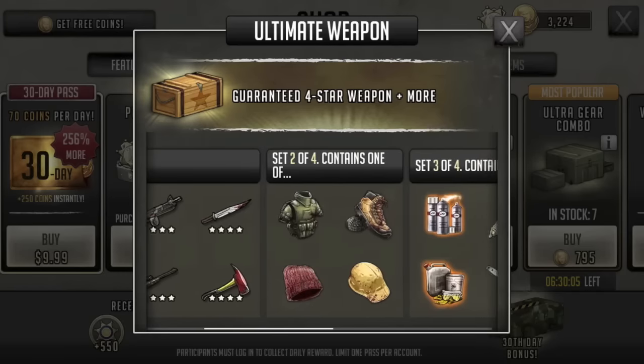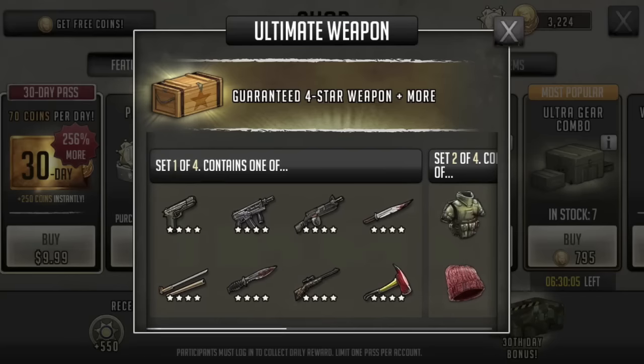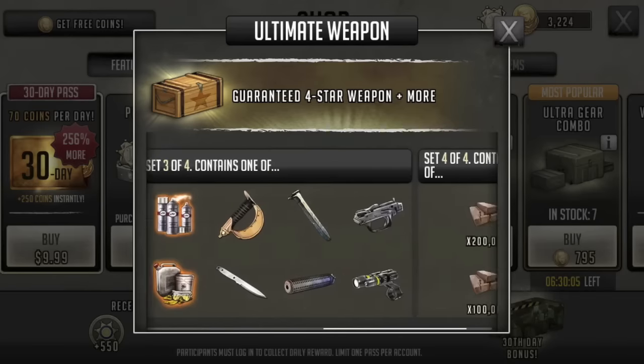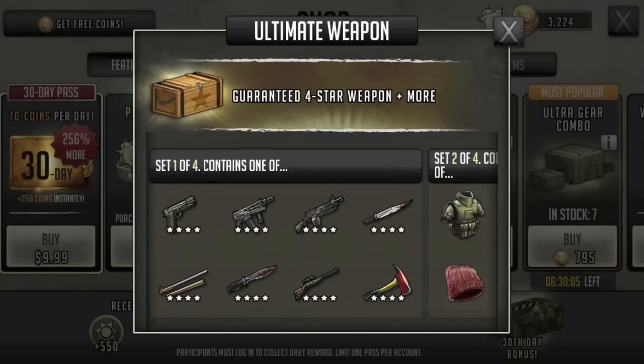Then we have the flak and the beanie and the hiking boots and the safety helmet. Because you're going to get a safety helmet or a hiking boot the vast majority of the time, this also has very tiny value for you. And then we get to a guaranteed four-star weapon — more than likely you're going to get the lower six that you can get as drops in the world map. What would I pay for this? I would maybe pay a thousand supply depot points. Actually, with the chance for a flak or beanie or something higher, maybe I'd throw 2,000 supply depot points at this to get a guaranteed four. That's kind of what I'm looking at.